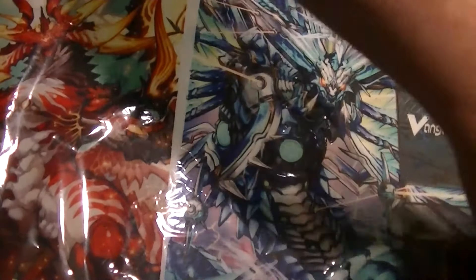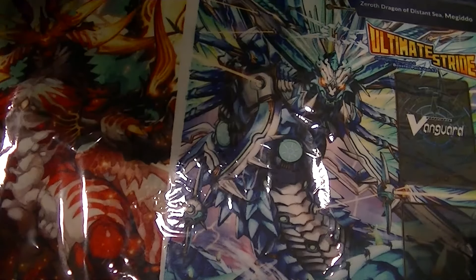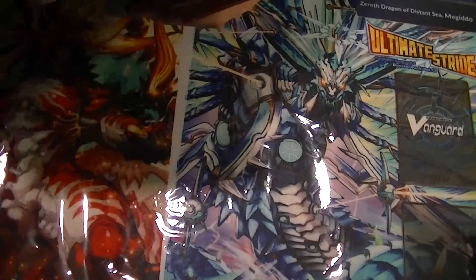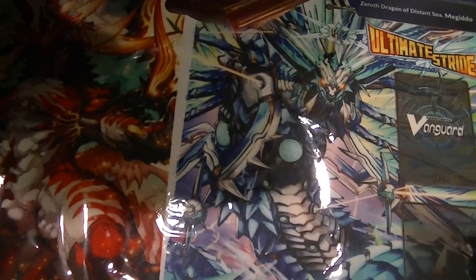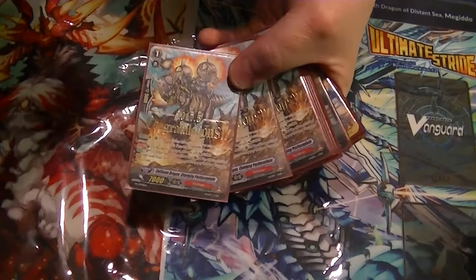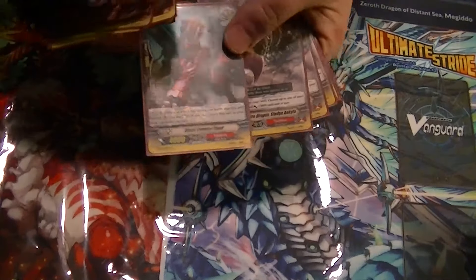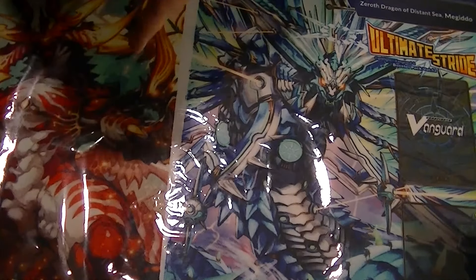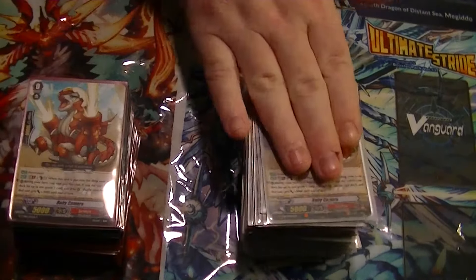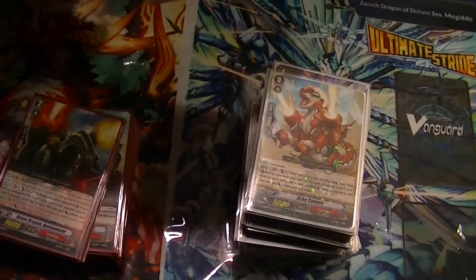I do have this deck, and I have a second one that is an almost identical mirror of the first one for sale. The differences: in the G-Zone there's a Dimorpho Flalanx as a G-Guard, and in the Grade 2 lineup instead of the Rangers it's running 2 Rex and 2 Apotomizers. The Grade 1s are still running 3 of the Pachycephalos, and the trigger lineup is 1 Crit and 3 Draw — those are the only differences. You will find these 2 decks available for sale on eBay if you're interested in Tachikazes. This one is $140, this one is $180 — the difference being this one has the original Gaias and this one has the reprinted Gaias.